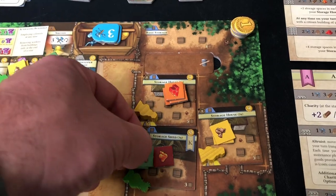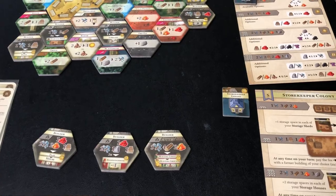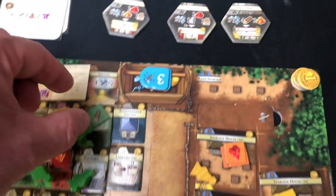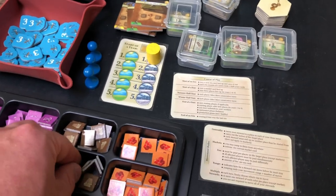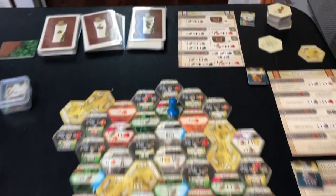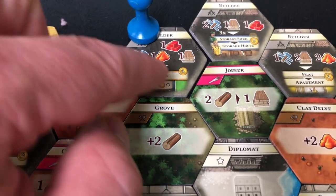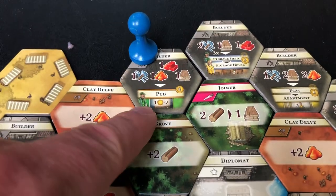Then I move here and can turn these two wood into lumber. I can even move items off my queue into storage and the warehouse to convert them. Now I have three lumber. Why do I want to do that? Because in my final turn I want to build a pub or two. I can go here, and that says if I spend one tool, one clay, one brick, and one lumber, I can build a pub. Everybody loves a pub.